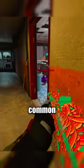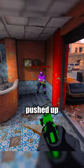You can also wallbang your opponents in some common spots on P3, like behind the desk and in this pushed up corner.